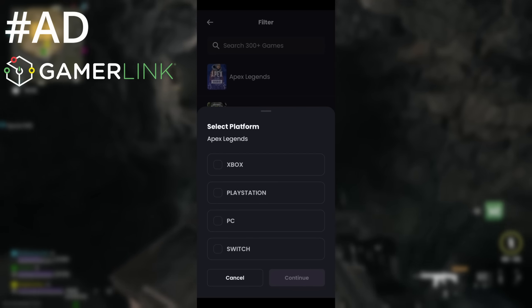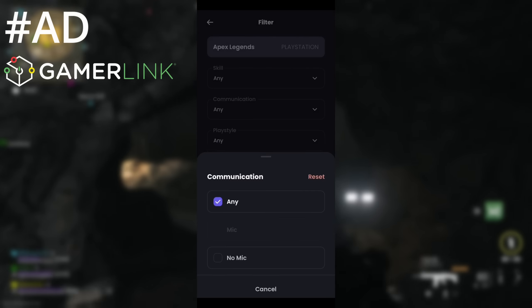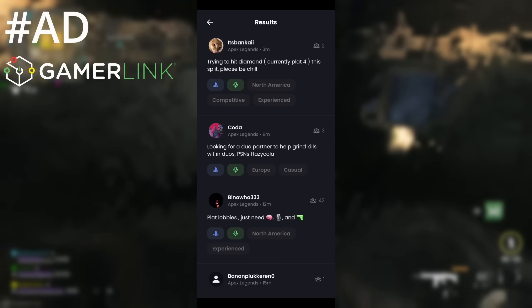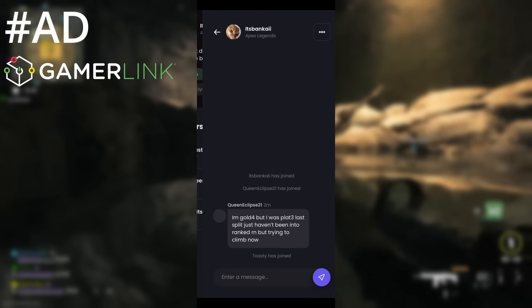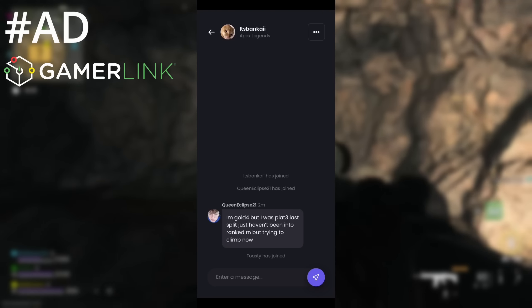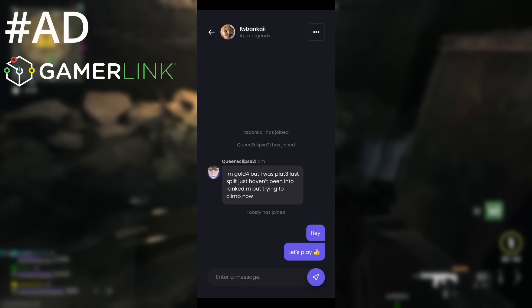If you want to find a squad to help you get into this bunker, complete some DMZ missions, or get some wins in resurgence, consider checking out the sponsor of today's video, Gamerlink. It's a free app available on iOS and Android, and you can use it to find a squad in over 350 games. There's a link in the description below, or you can search your Play Store or App Store for Gamerlink.